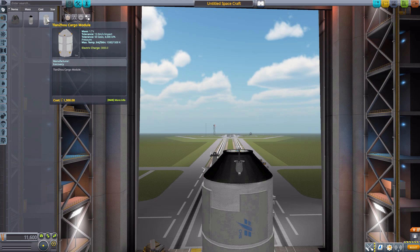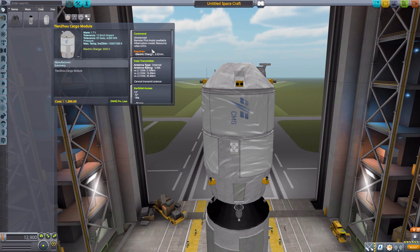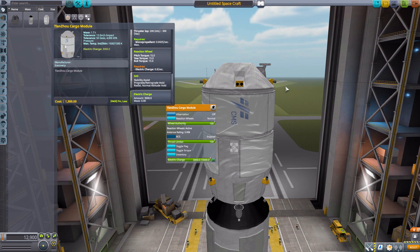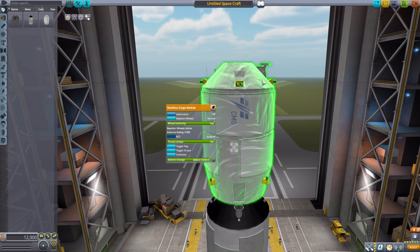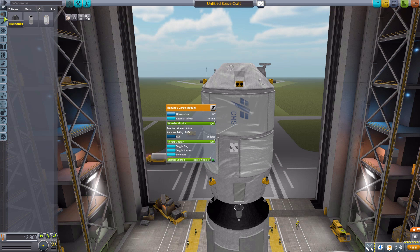The final command pod is the Tianzhou cargo module. This is an unmanned command pod, as it is a cargo module, but it has a built-in data transmitter, a Kerbal Inventory System with 2000 liters max volume, built-in RCS, reaction wheel, SAS, and 3000 electric charge. The Kerbal Inventory System is a necessity because of this giant inventory, allowing you to take quite a bit of parts into space — which is, after all, the purpose of a cargo module.